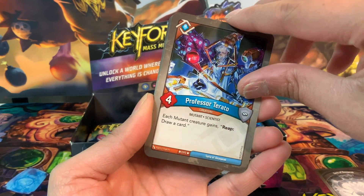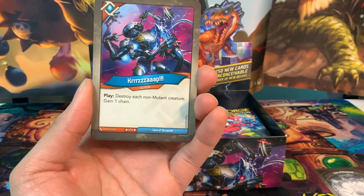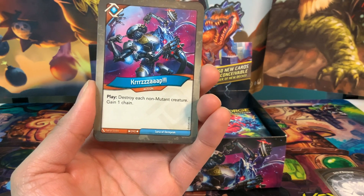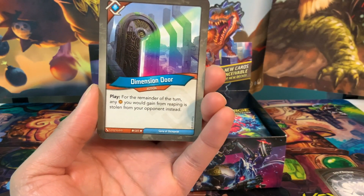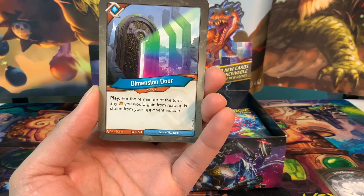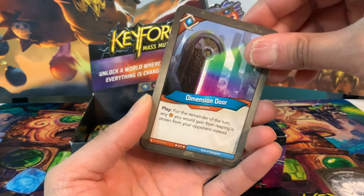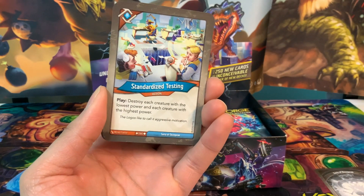Kur Zap is an action card: play, destroy each non-mutant creature, gain one chain — we just keep wanting a lot of mutants in this deck. That's the theme. Dimension Door is an action card: for the main of the turn, any amber you would get from reaping is stolen from your opponent instead — hopefully we have a lot of Logos creatures.